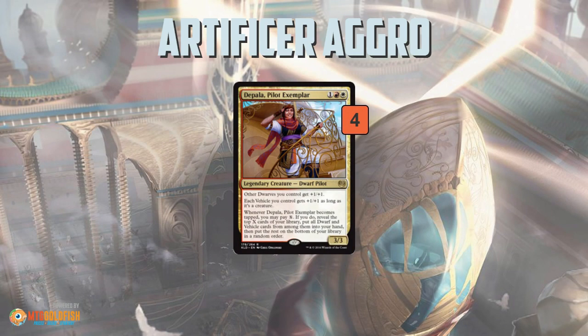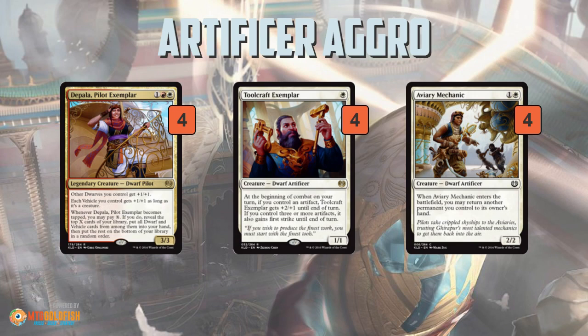The other big package in the deck is Depala, Pilot Exemplar, which cares about dwarves, giving them +1/+1, and also cares about vehicles — and the deck plays a bunch of both. The big payoff for Depala is you can pay X when she becomes tapped, and you can tap her to crew a vehicle without attacking. When you pay that X, you get to look at that many cards and grab all the dwarves and vehicles from among them. The deck plays a total of 14 dwarves and vehicles, not counting other copies of Depala, which pushes up to like 17, meaning if you can pay four, you're almost always drawing a card — really powerful in an aggro deck that doesn't always have card advantage. Depala also pumps up Toolcraft Exemplar and Aviary Mechanic, so you have a dual synergy: they work with the Artificer theme and also with the Dwarf theme.